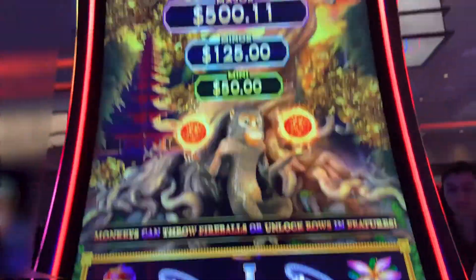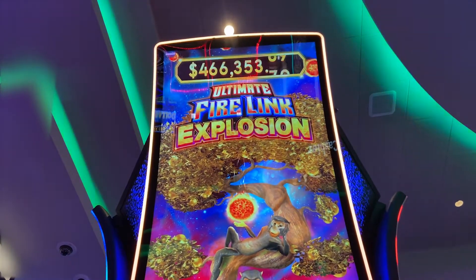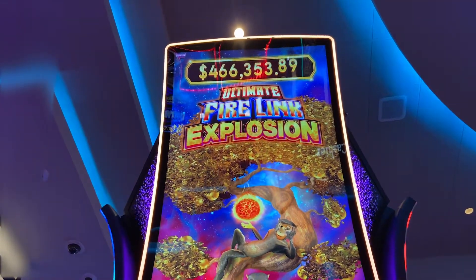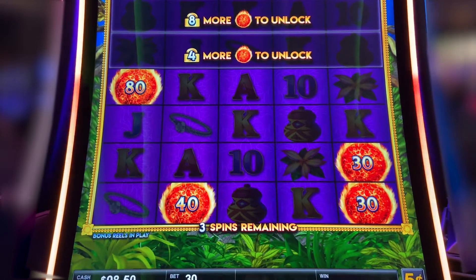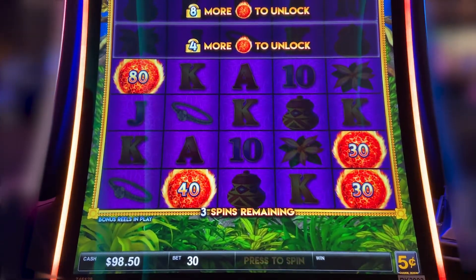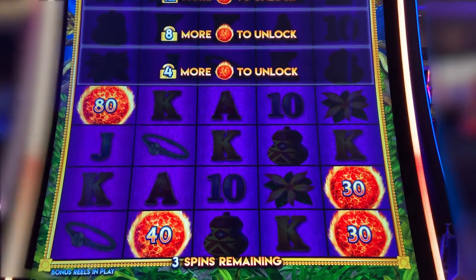All right, guys. That was the new Ultimate Firelink Explosion. I'm a casino couple and I am out with my $800 ticket. So I went and cashed my ticket in and put $100 in, and literally my first spin I get the hold and spin again.